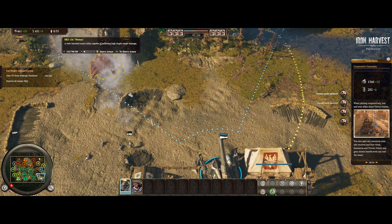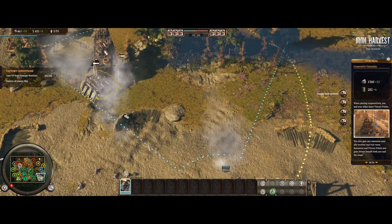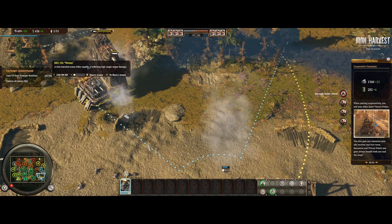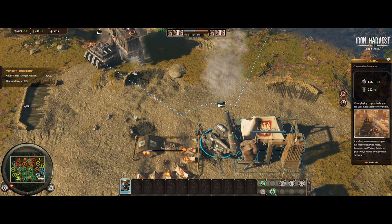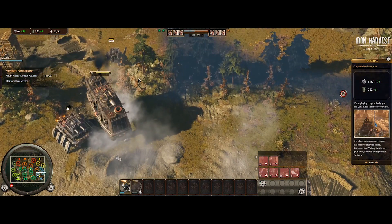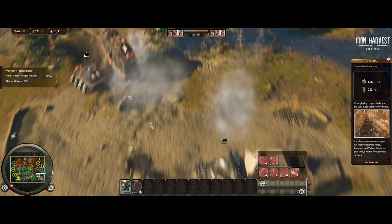If World War 2 had tanks that could stand on legs and walk around and blast each other, that would be Iron Harvest — a game currently on Steam in its beta access phase. So, is this game going to suck? Well, let's find out.